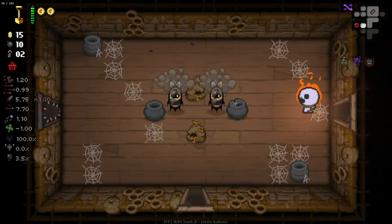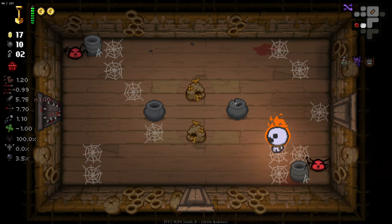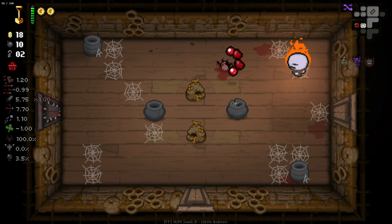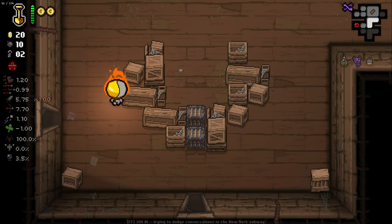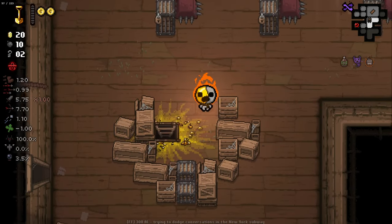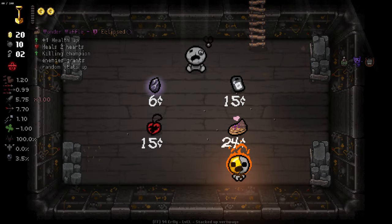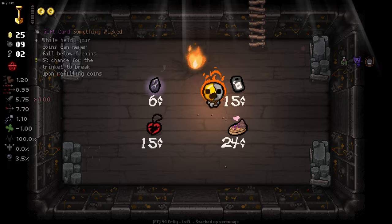We've got 15 coins already, that's good stuff. I do quite like a good old B floor. I'm really, really liking having Chemical Peel - it's super, super good on the Keeper with low fire rate. Every second shot does so much more damage. Can we find a decorative tile anywhere? I don't see any in this room. We'll check what's going on down here - killing a champion enemy grants a random stat up. I love that idea. I'm gonna buy it. That's a really cool idea - just get stat ups by killing champions.